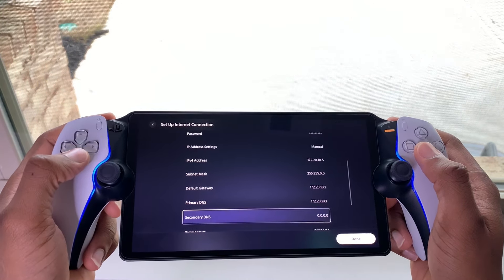The first thing that you want to do is go into the PlayStation Portal network settings. You want to scroll down to set up internet connection, then remove the registered network of the hotspot that you are connected to by hitting the start button and you want to press forget network.